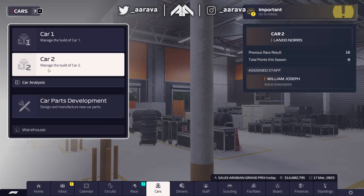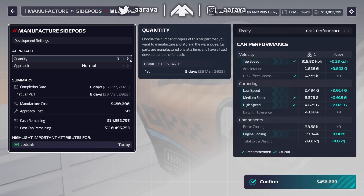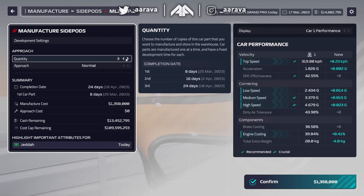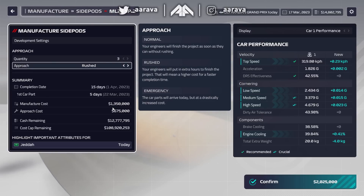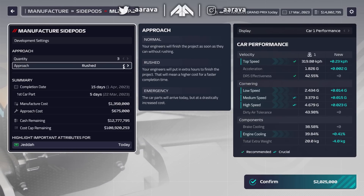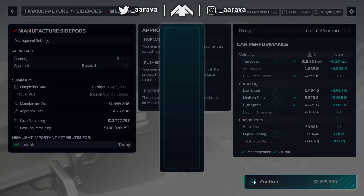We're down to 14.7 million. The side pods have also been researched so we can get on to making them, even though they won't come in for a while. We'll make three side pods - rushing them slightly gets them done at five, ten, and fifteen days. It's 675k extra to rush them, but I really need some upgrades because otherwise we're facing pain for these first few races.